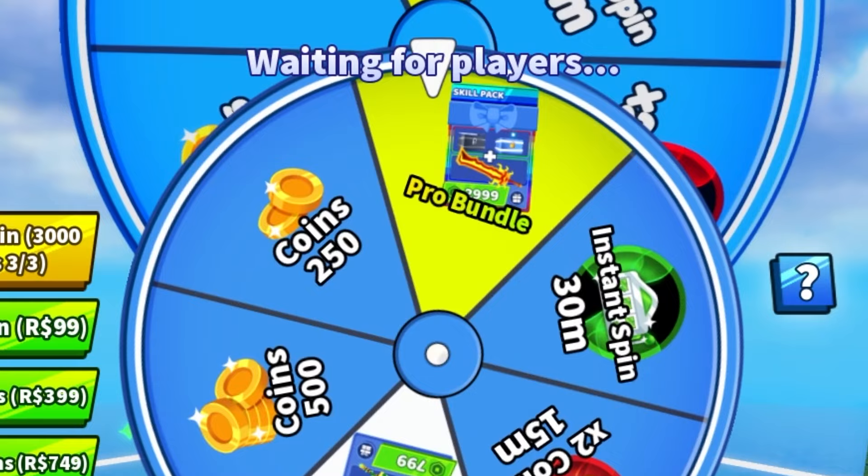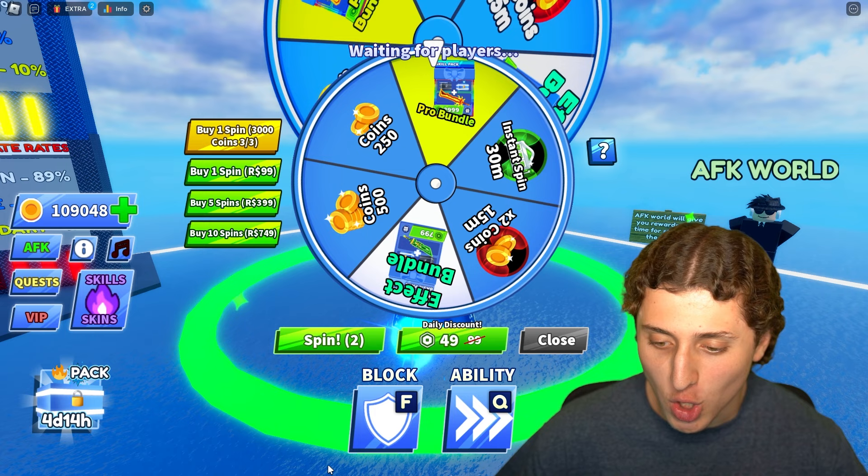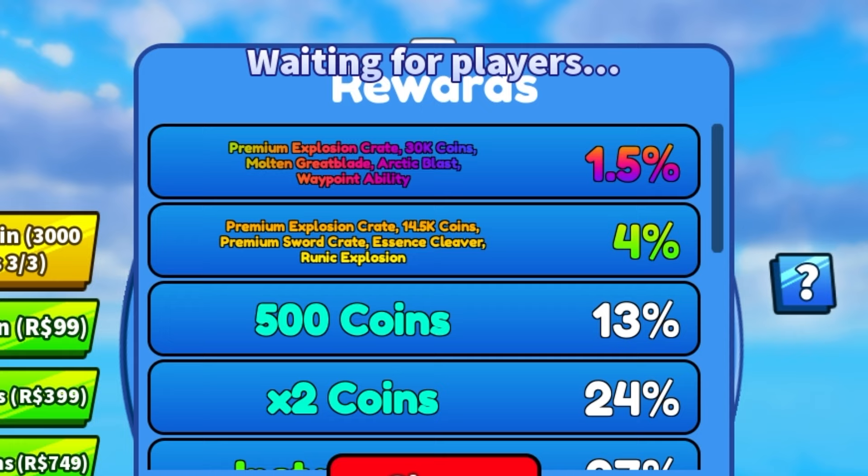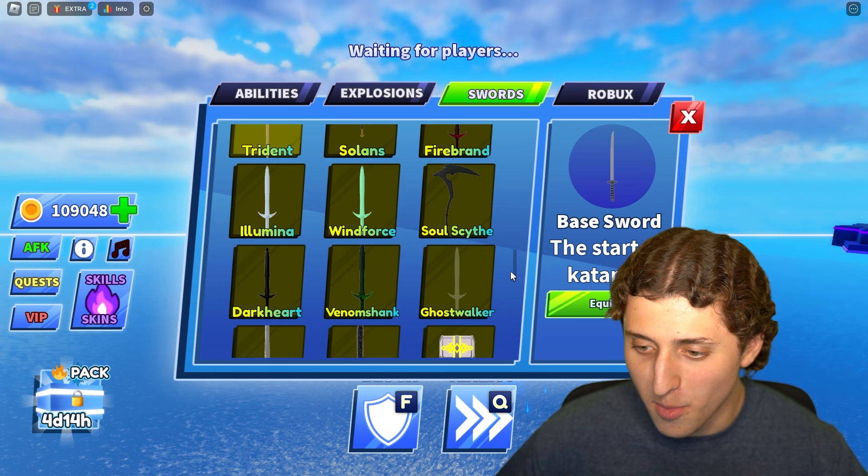Next spin and I got it — I got the Pro Bundle! Here are the rates: I just got the 1.5% and the 4% back to back. What I got was a premium explosion crate, 30k coins, a Molten Grape Blade, an Arctic Blast, and a Waypoint ability. And from the other bundle: a premium explosion crate, 14.5k coins, a premium sword crate, an Essence Cleaver, and a Runic Explosion.